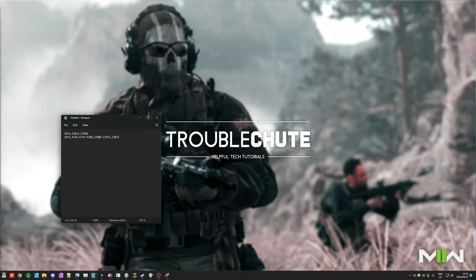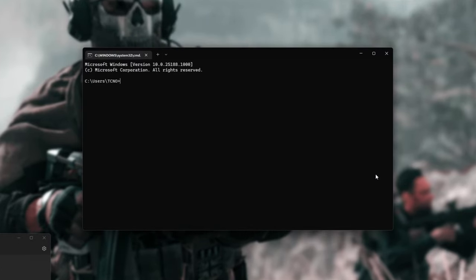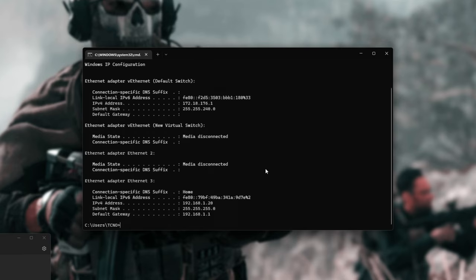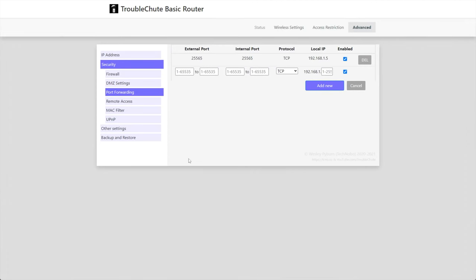Now we're done with our Windows Firewall. Let's port forward these in the router to our PC so we can get an open NAT. To open your router's settings, hold Start and press R, type CMD and hit Enter, then type IPConfig and hit Enter. Look for how you're connected to the internet — you should see an IPv4 address and a default gateway. The default gateway is the IP address of your router, in my case 192.168.1.1. Copy that, open a browser, paste it in, and hit Enter. You'll need to head to the port forwarding section on your router — refer to your manual or an online guide for your specific model, as there are too many router types to cover individually.